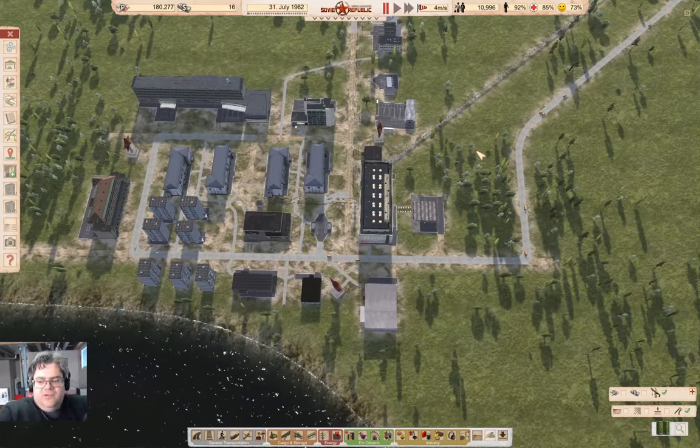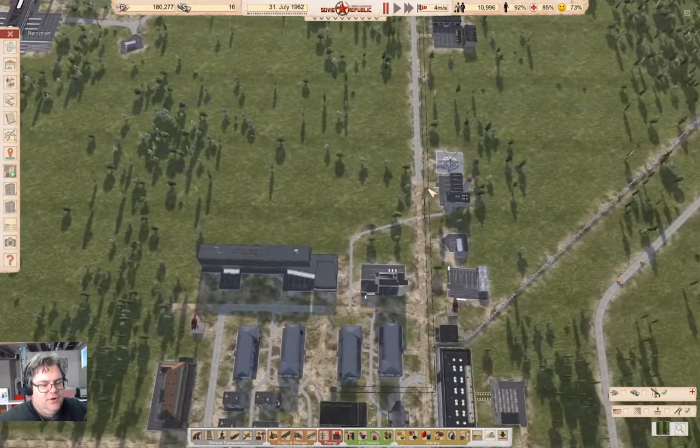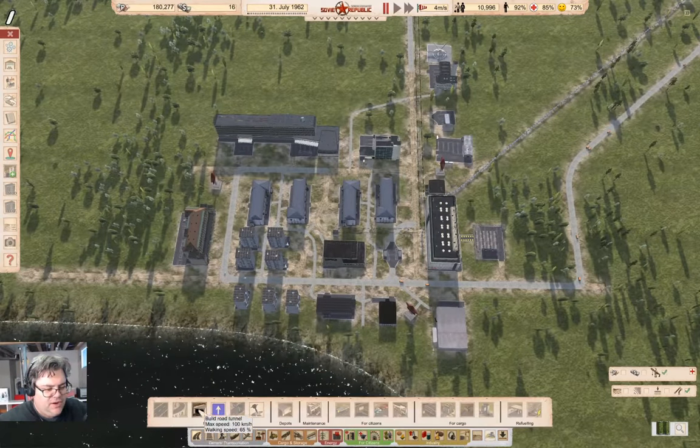Hello everyone, welcome back to Cosmonaut Mostly. This is in the Soviet Republic with the workers and resources. We've been ticking along here, adding various bits and bobs to the infrastructure. In particular, we've been graveling roads, and I think it's time to continue graveling some roads.